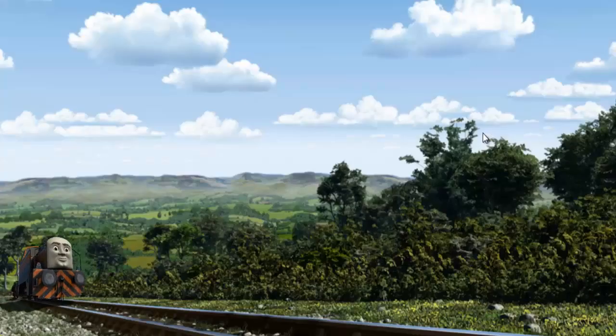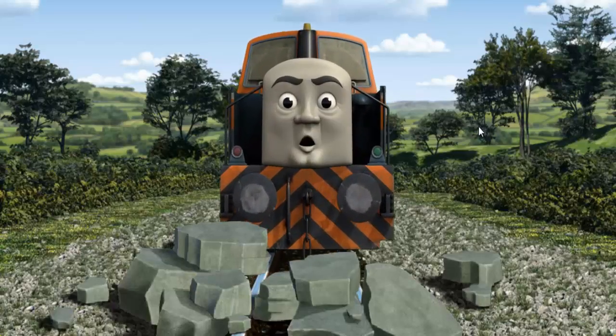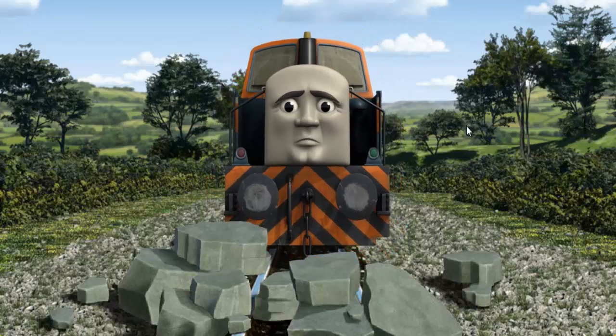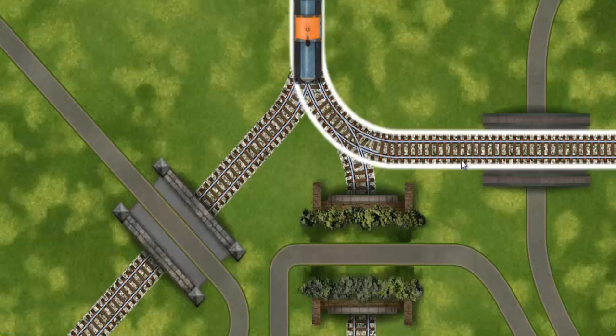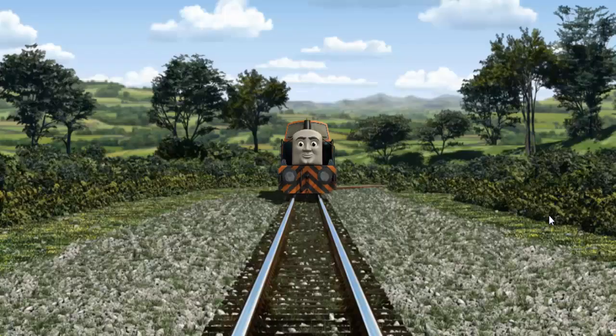Den set out for the steamworks. Suddenly the tracks were blocked. Den had to stop. He needed to go a different way. Show Den the track that goes over the road. All clear!